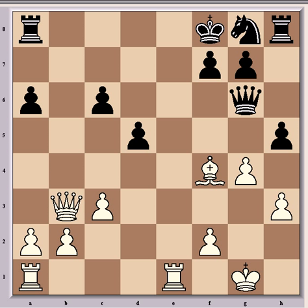But in the game d5 was played, and then came Qb3, which is the strongest move with a penetration pending for the white queen that will lead to black's demise. Another point of playing Bf4 before is that it stops black taking control of the semi-open b-file with his rook, which could have stopped Qb3 from happening.